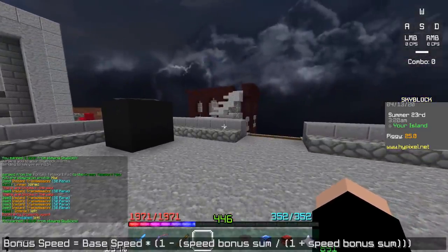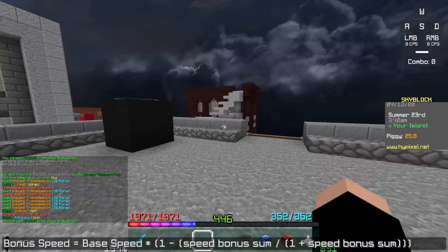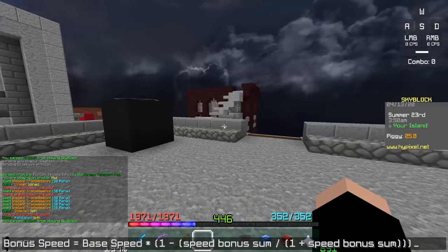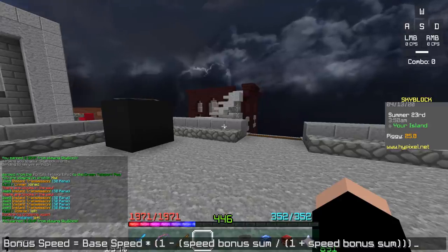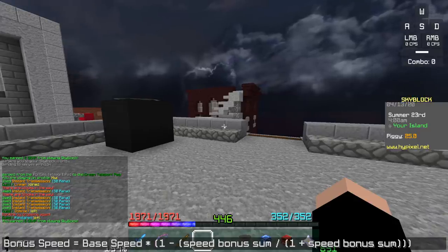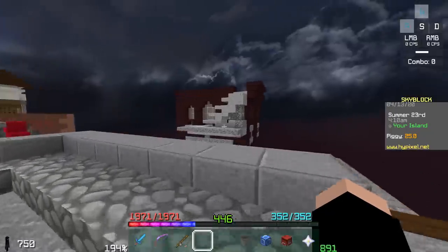One quick thing — I have another formula for you. This is the bonus speed calculator. It turns out that the speed of minion upgrades and fuels is not what it seems. For example, the enchanted lava bucket: instead of the 25% that people assume based on the description, it's actually a 20% speed boost. The formula is: bonus speed equals base speed times, in parentheses, one minus speed bonus sum, divided by one plus speed bonus sum.